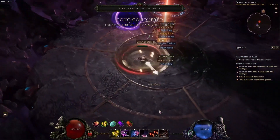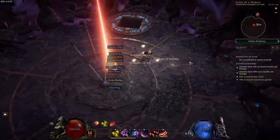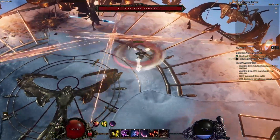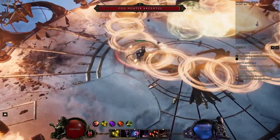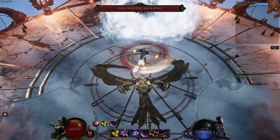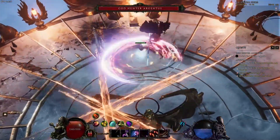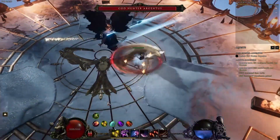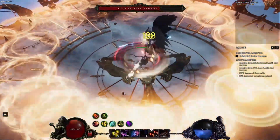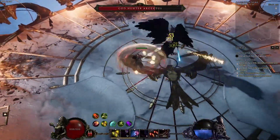The rest of the build is about pumping up Void Cleave's damage as much as possible. The Warpath node gives 80% more damage, so you channel Warpath for two seconds to make your next Void Cleave hit 80% harder — spinning around not doing much with Warpath, then coming in with a huge cleave that obliterates everything in front of you.